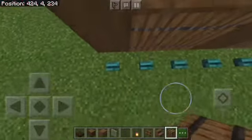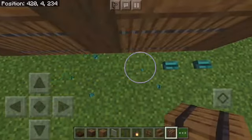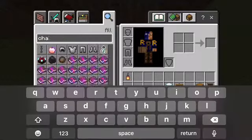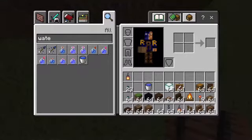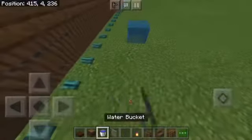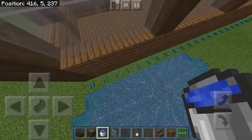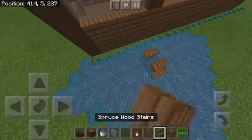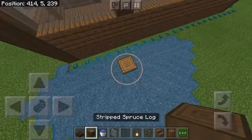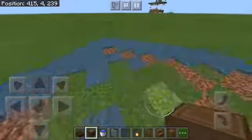There's just one last thing to do: get rid of these buttons. I'll just place water down. I hate water physics. I also hate how laggy it is right now.